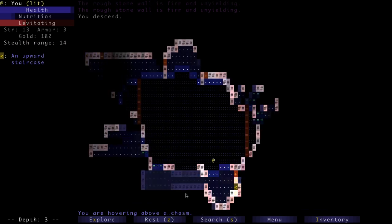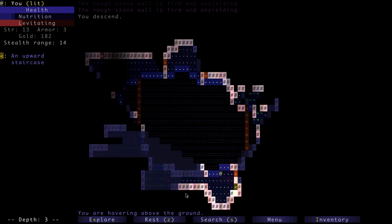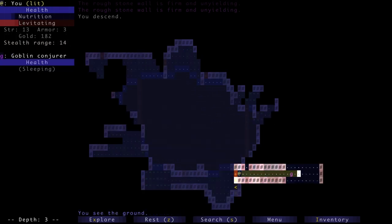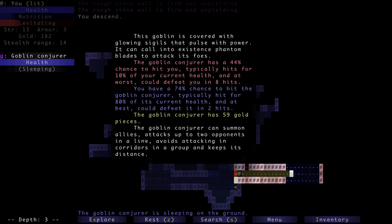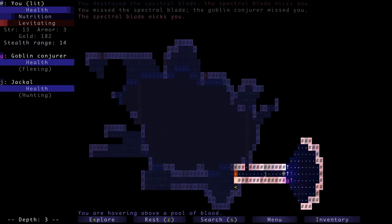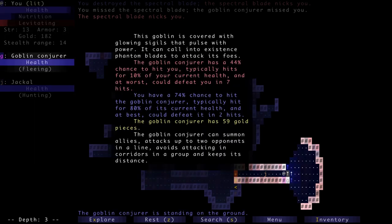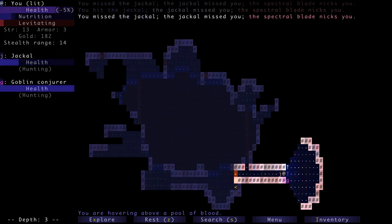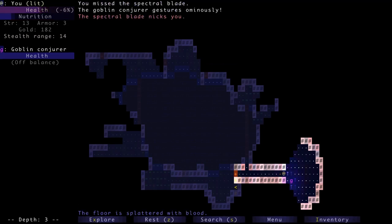We could fly over the chasm just because we can while levitating. Let's get back before we fall — our levitation bar is slowly depleting. That's a goblin conjurer — when you highlight him it tells you all about him: 59 gold pieces. He can conjure four spectral swords. We want to get him while he's sleeping — kill him before he has a chance to conjure. But he's awake, and now we have these sword things in the way. Another quirk of Brogue: you can move diagonally, but not if a wall is adjacent in that direction.